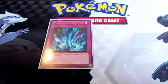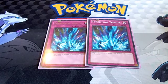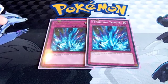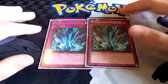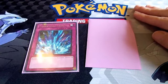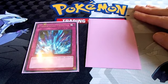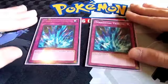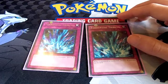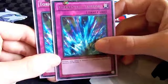We've got two Torrential Tribute — a card I'd honestly play the maximum of at all times in this deck. It's really good. Just like Gemini Spark, it's nice for interrupting your opponent's turns. It's mass removal on your opponent's turn. You can summon a Neos Alius or Crusader of Endymion, set Torrential and Gemini Spark, and if your opponent summons monsters like Tour Guide or Rescue Rabbit, you flip Torrential up and then chain Gemini Spark to deal with another card — a great interaction.